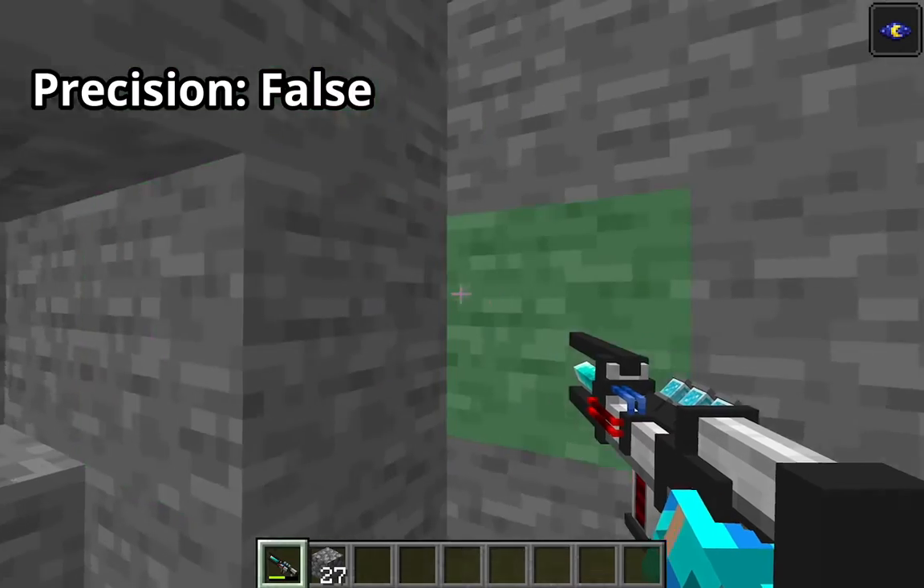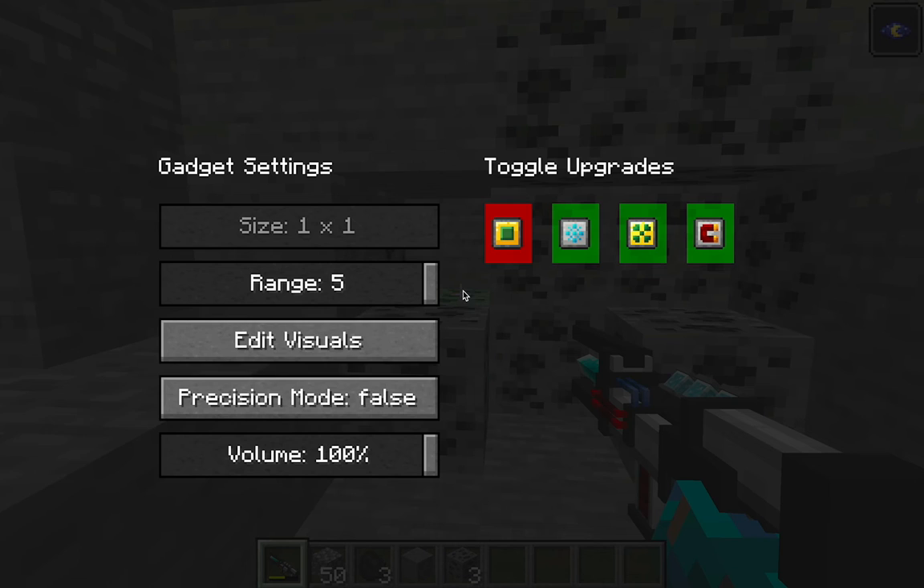But if precision mode is false, it means it will keep mining when you're holding down your gadget. You can also choose the volume of your beam, because sometimes it could be very loud. And on the left side, you can just turn on or off any upgrades that you have applied.